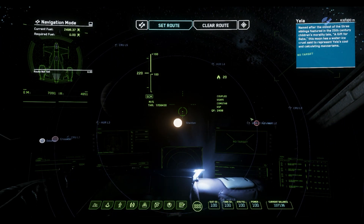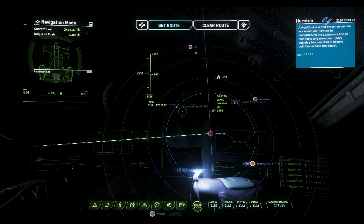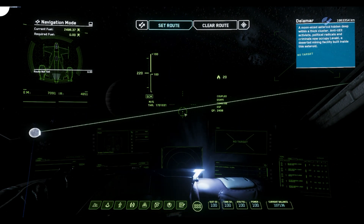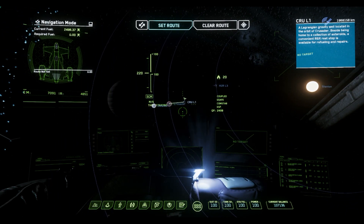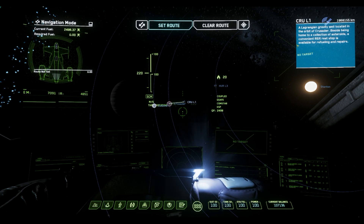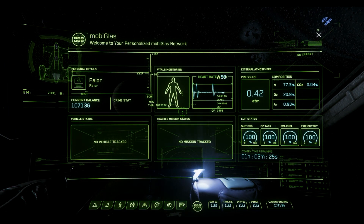Zooming out and jumping over to Hurston, there's a similar comm array setup there. Magda out here might be outside the array, and likewise Ida. So not everything is covered. Delamar is also not within a comm array range. There's also no comm arrays around most of the R&R stations at the Lagrange points. What this means is if there's no satellite icon and you attack a player, there's currently no reporting system — no way for them to call up the police. You have to be within one of these arrays for the crime to be noted. So there are blind spots in the coverage you can utilize if you're looking to avoid gaining a crime stat.